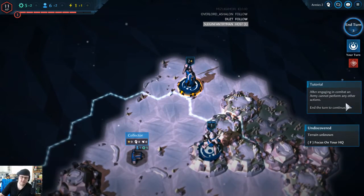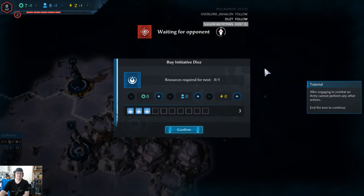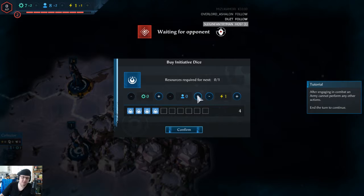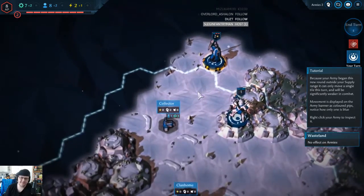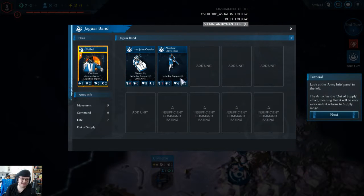Combat survivor. After engaging in combat an army cannot perform any other actions. We shall spend more energy. That's unfortunate - because your army began this new round outside your supply range it can only move a single tile this turn and will be significantly weaker in combat. The movement is displayed in the army banner as colored pips - notice how only one is blue. Right click your army to inspect it and click army info. We've got army out of supply - that's bad, that's really bad.